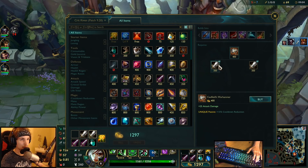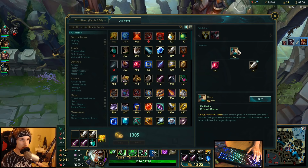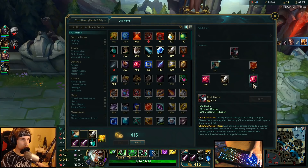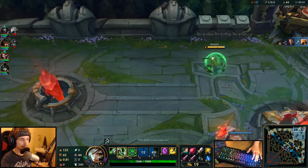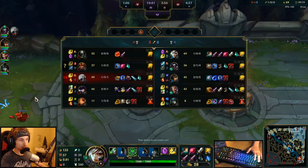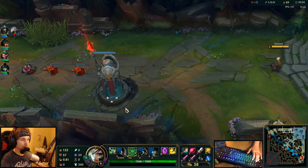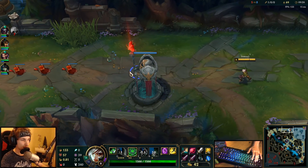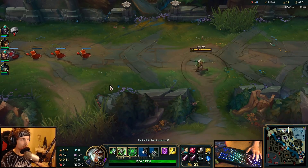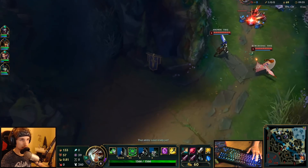I'm going to buy — I'm actually going to get a Phage right now. I was thinking of buying a Death's Dance as a first item, but I kind of prefer going for a Black Cleaver right now since we're playing against Urgot and he's going to get really strong very soon. So I prefer rushing the Black Cleaver, getting the cooldown as quick as possible, and then just shoving in the lane and trying to do other stuff around the map. That's my plan right now. Also the ward there is pretty good — I can TP any time.